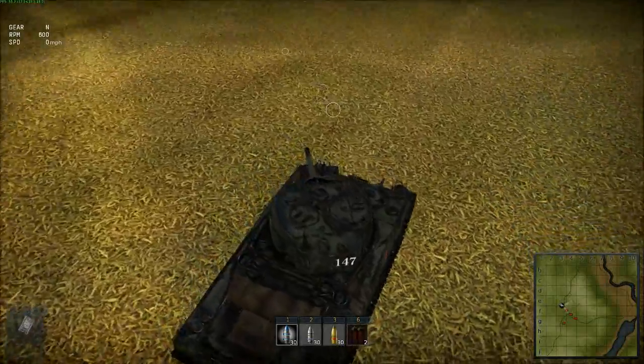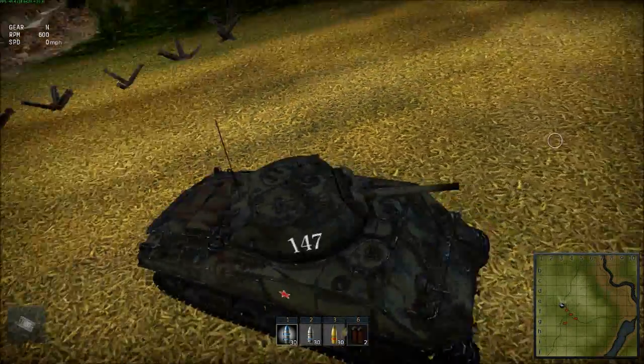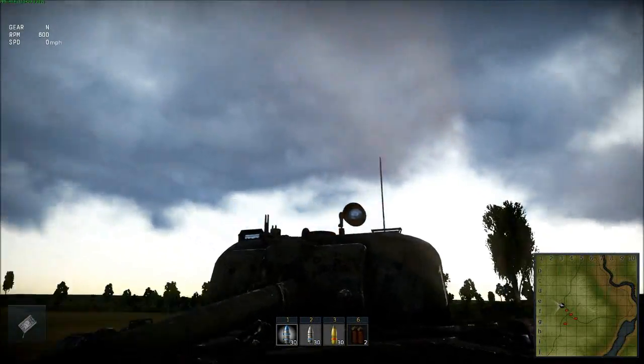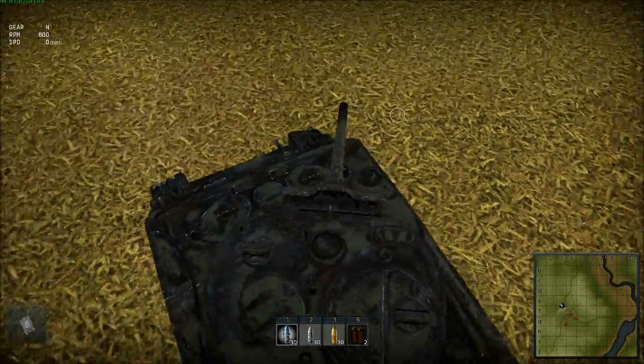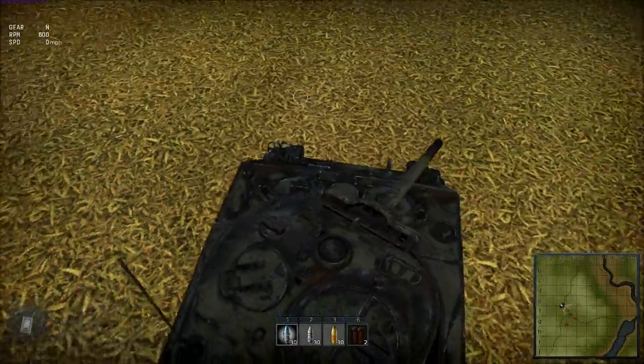With the gun fully depressed, you can't move the gun past these — it's the hatches. The crew. Although, honestly, I'm kinda skeptical about that.